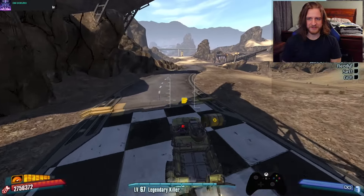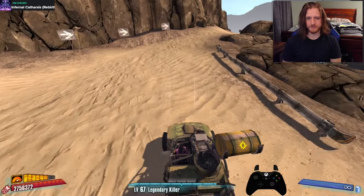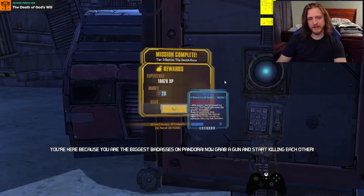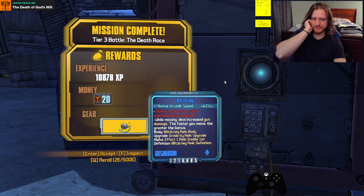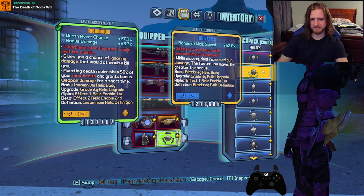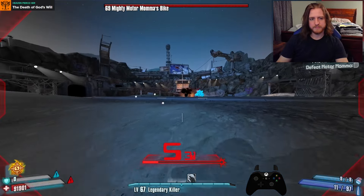It's time for the funny death race. When you start it, you can spawn a car and immediately start driving away — the timer keeps counting down and you can get a good gap going. If you run the barrel technical, it is the fastest boosting car in the game. We're going to need it because we have to do tier 3 death race for a drop. And there's Blitzkrieg — bonus walking speed, and while moving, deal increased gun damage; the faster you move, the greater the bonus. At walk speed it's 62.6% more damage, and moving faster gives even more — Punk Zone all over again.